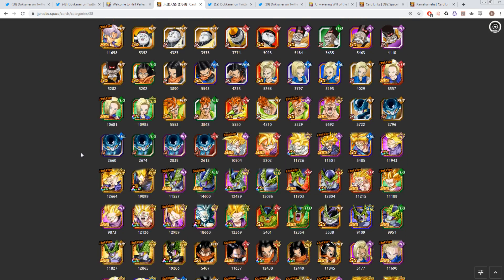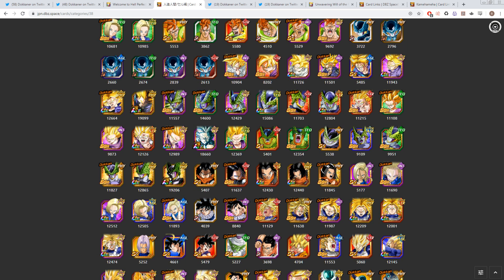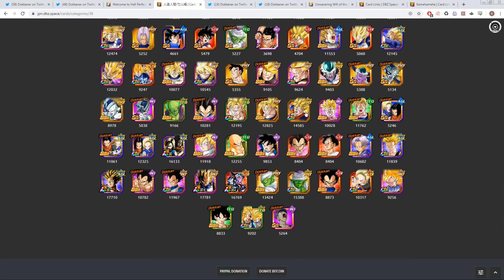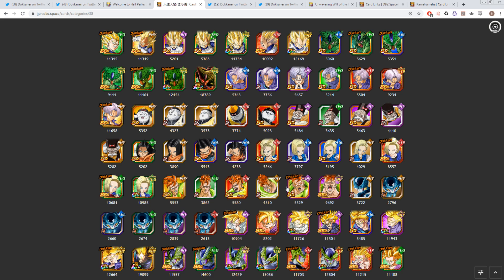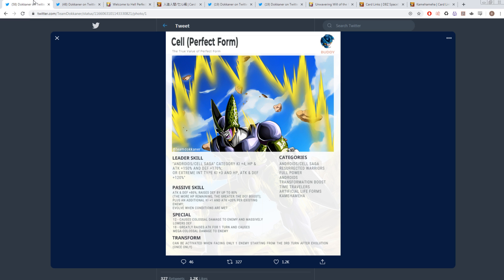Sort of to compensate for having a little bit less options than you normally would. You have LR Trunks, the STR EZA Cell, the TEQ EZA Cell, the old LR Gohan — who's getting an EZA — the old LR Cell, Future Gohan, Vegeta, Trunks, Piccolo who's not on global yet but will be soon, and these two new units which are going to be very good once they get their EZAs. It's a pretty decent roster, and you can always replace stuff with Extreme INT if you need to. This Cell is INT, by the way, in case you didn't figure that out.